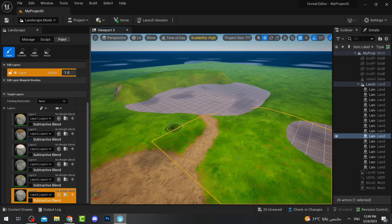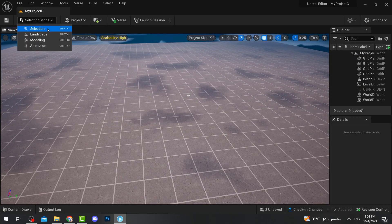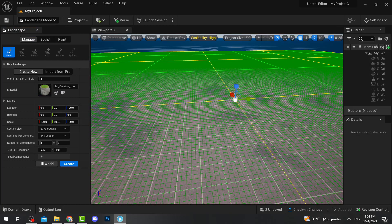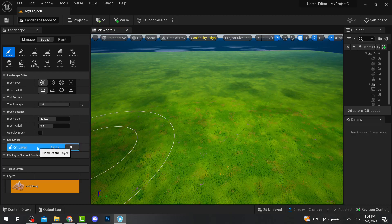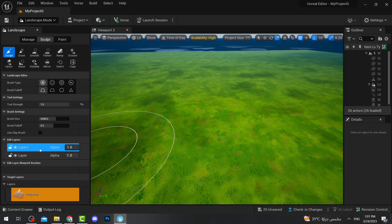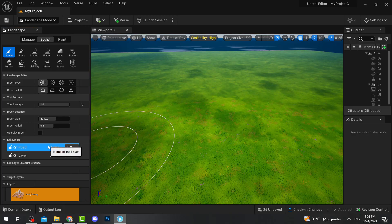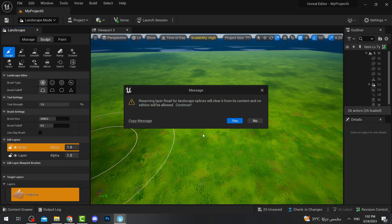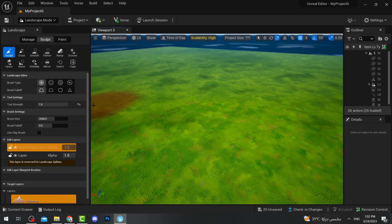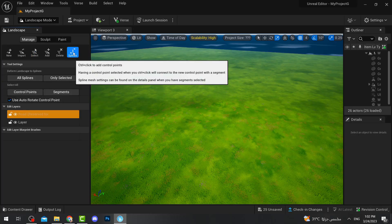Once you've made your landscape, it's time to make a road. Go from Selection mode to Landscape mode, and you need to create a layer for the landscape first — otherwise the road will be glitchy. Once you have your landscape layer, right-click on it and press Create to make another layer for the road. Rename that layer 'road', then right-click on it and select Reserve for Splines.